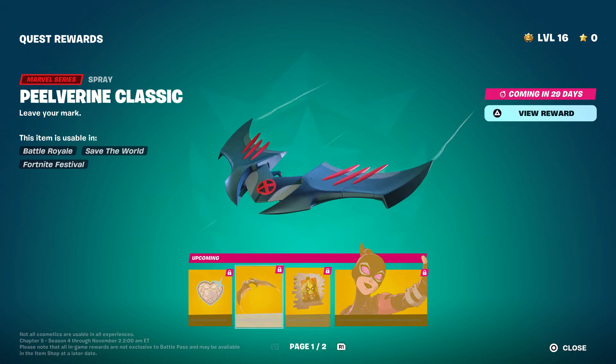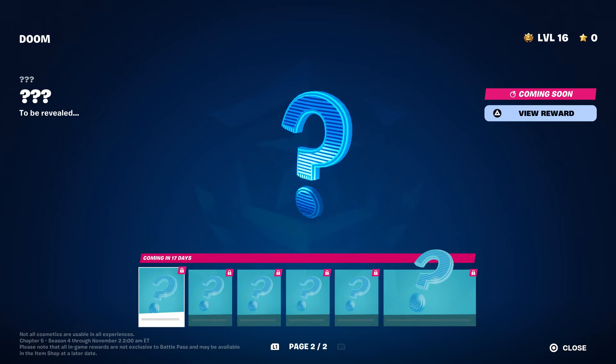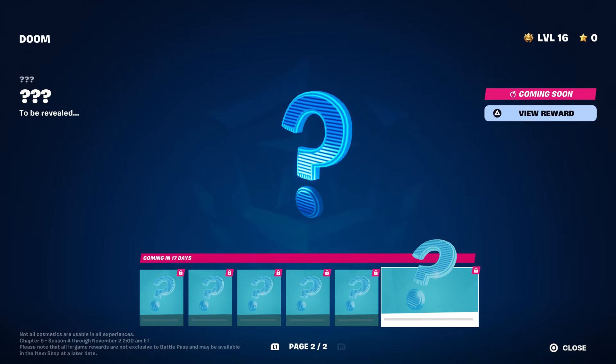I want to let you guys know that Dr. Doom has another style. This is Dr. Doom right here — I just want to show you that real quick. This will be unlocked earlier than the quest rewards because the quest rewards are coming in 29 days by the time I'm recording this, and Dr. Doom is coming in 17 days. You guys will get the Halloween Dr. Doom.